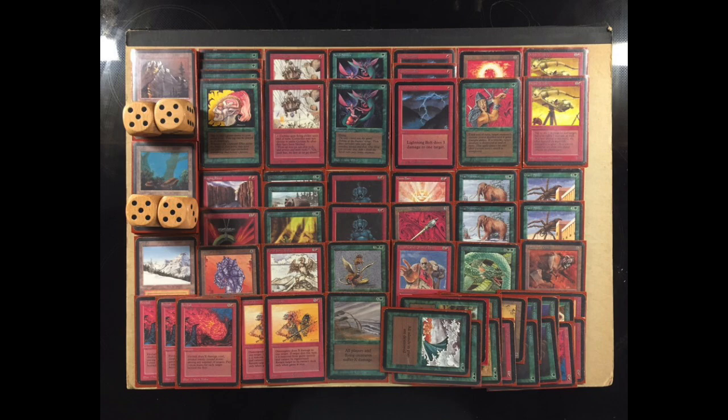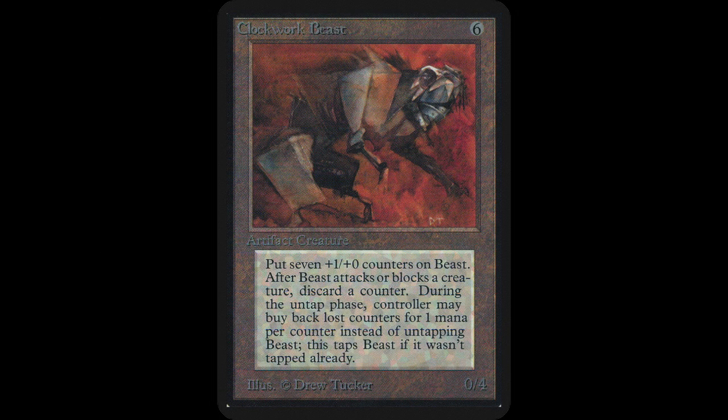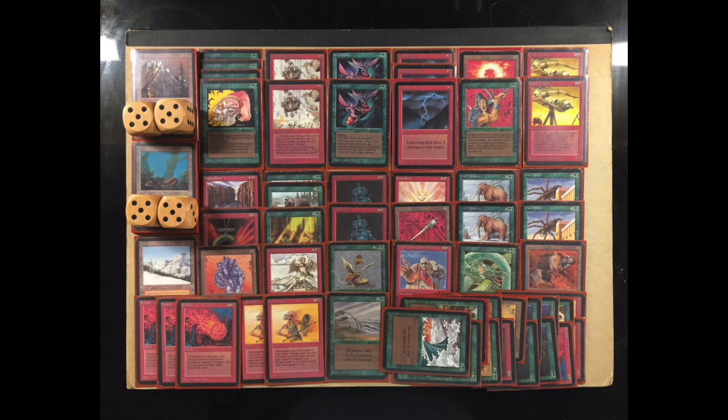Another card I'm really looking forward to because of the art is Clockwork Beast — six to cast for a 7/4. The 7 power is huge for old school; getting 7 power for 6 mana is a really good deal. But it has a downside: every time you attack or block with it, it loses a +1/+0 counter, so it gets smaller every time you use it. You can recharge it during your upkeep, but then it taps itself — which you basically see with all the Clockwork creatures. Clockwork Beast is the OG, the alpha print. This is the deck of my opponent, Plague Doctor. We've seen both decks — now let's go to the games.